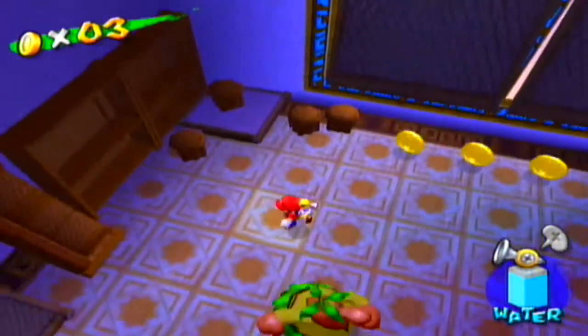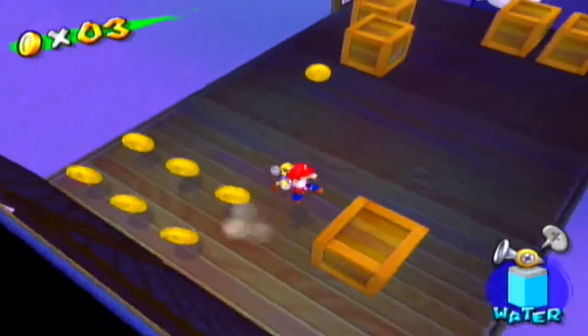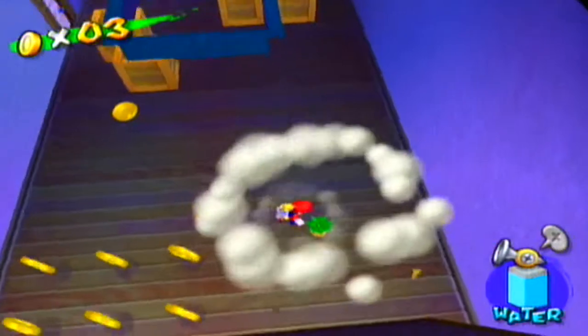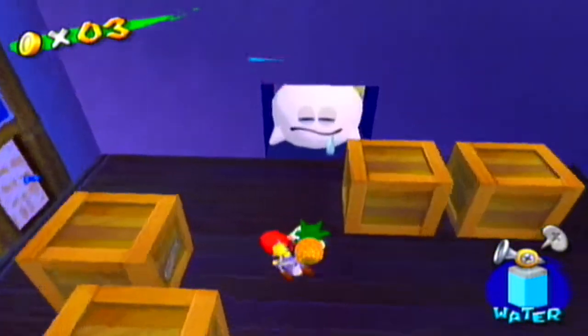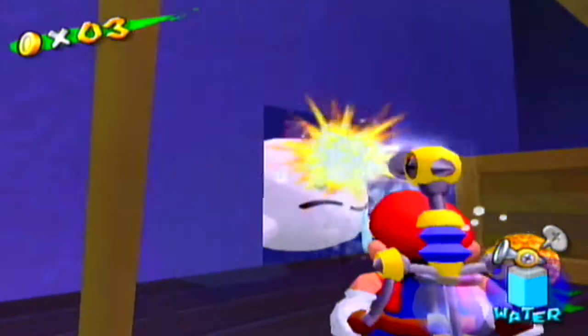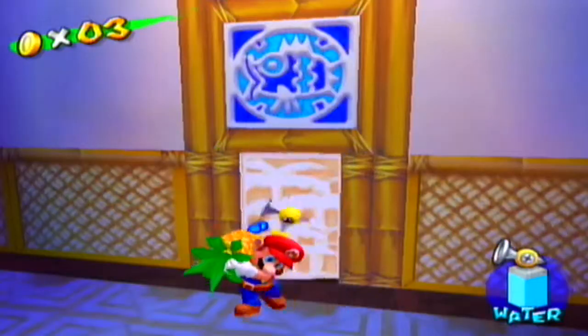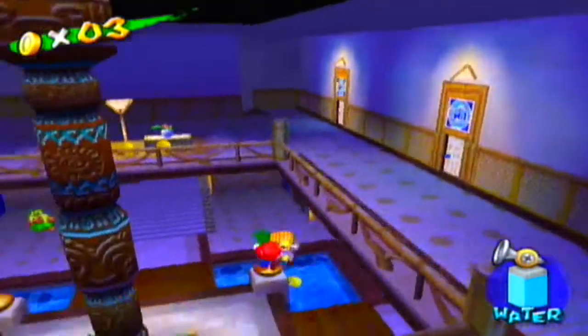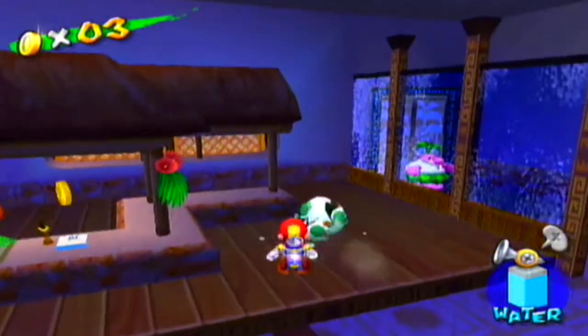Now let's find that pineapple. If we jump on this part of the floor, we'll be taken into the storage room that has crates — some contain pineapples, others contain coins. Here's a brand new enemy known as a sleepy boo, and these guys can't be defeated by water. We're going to have to rely on something else. Since we now have a pineapple, let's take it to Yoshi and get him to hatch out of his egg.